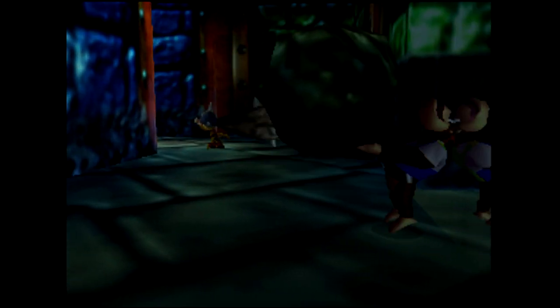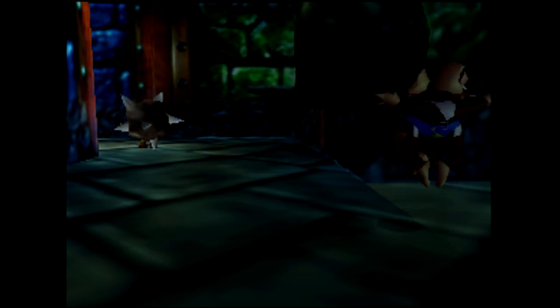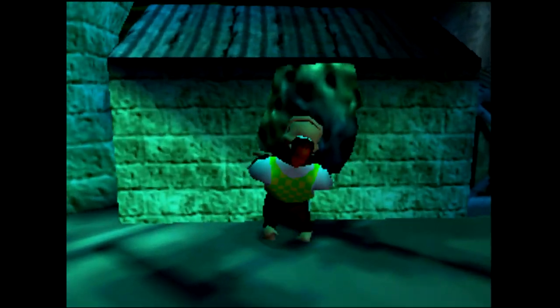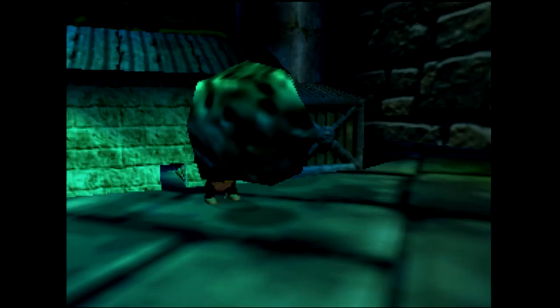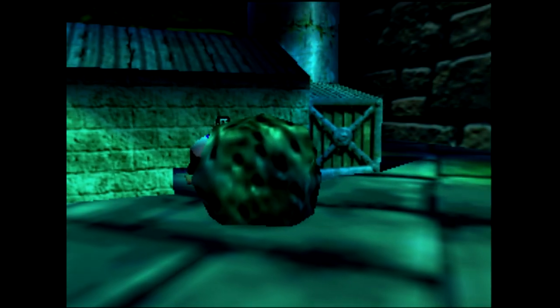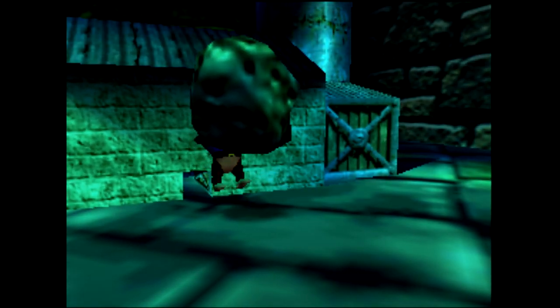When Chunky picks up a boulder, the animation pushes him backwards. With his back flat against a wall, it can push him inside it. During this process you have to jump or move slightly to regain the ability to drop the boulder, but you can repeat the process of picking up the boulder, dropping it, jumping, and picking it up again to get further into the wall until you actually pass through it. Once you're on the other side of the glass pane, you can repeat this trick to get into the car race.